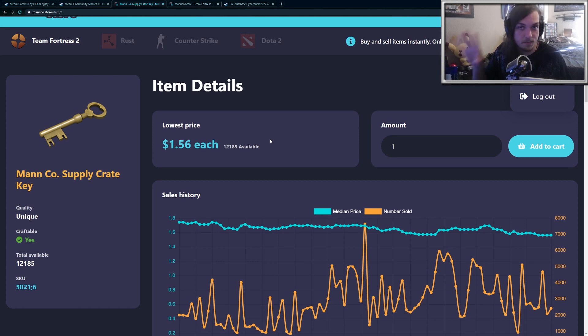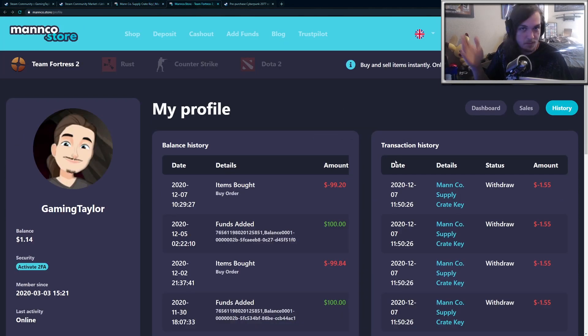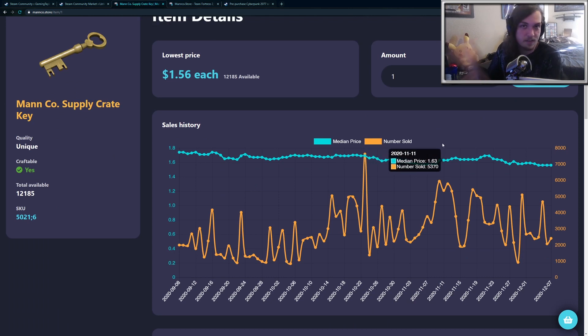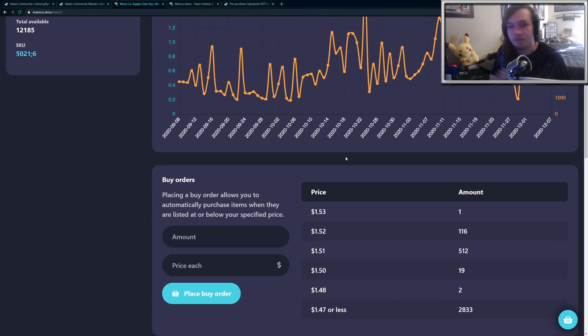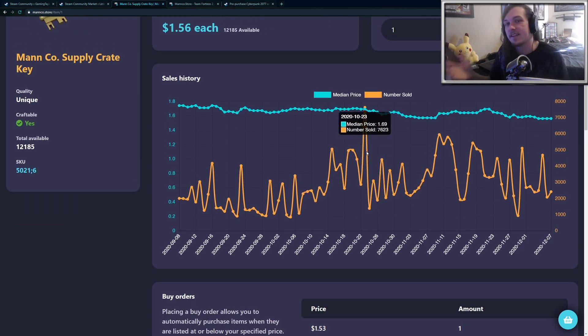The site is legit — I'm not affiliated with it whatsoever, but I have purchased quite a few keys and it's worked out very well. Currently they're at an all-time low, at $1.56 each, and may go down a little more. You purchase with PayPal or a credit card, add funds to the website, purchase the keys, and then they send you a trade offer when you withdraw the keys.